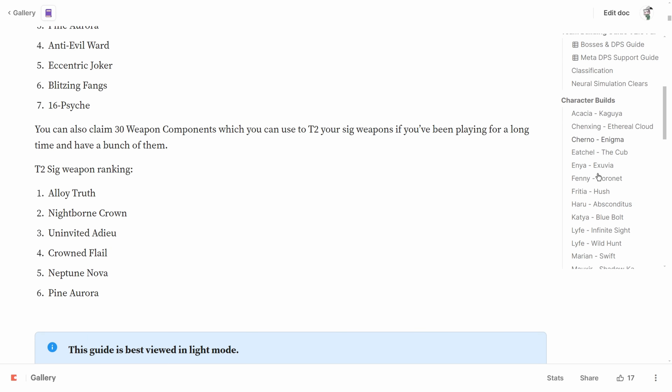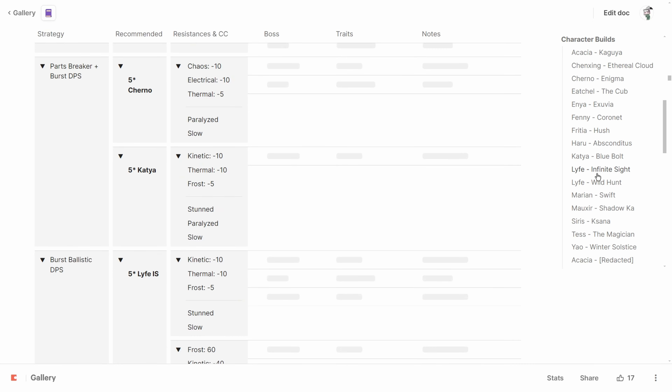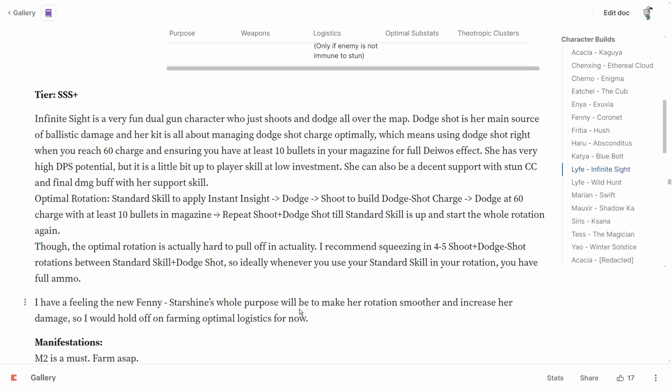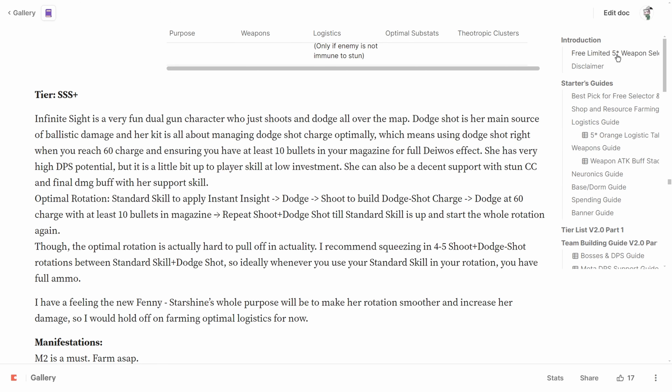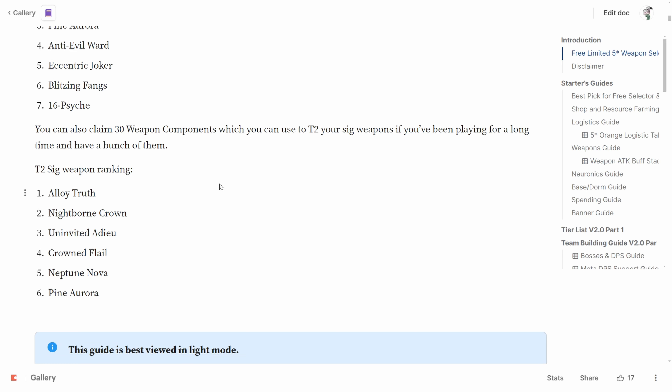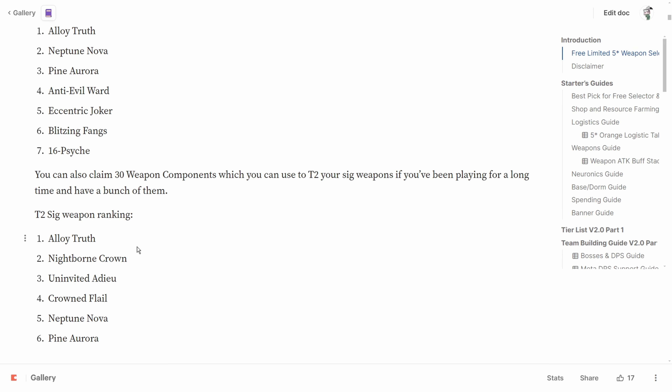The next priority is Nightborne Crown for Life's infinite sight. Even though Cherno is broken, Life will probably be incredibly broken once Fenny comes out and you invest in Life sufficiently. The damage increase for Life with her signature weapon is also pretty big, and she's probably not leaving the meta anytime soon — so this is my general recommendation for the best DPS weapon choice from the box, though take that with a grain of salt.